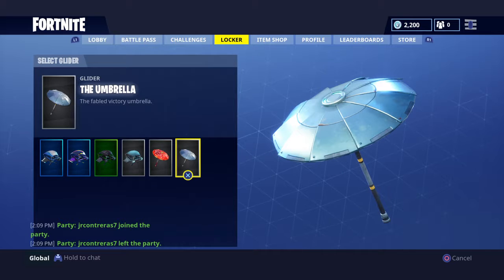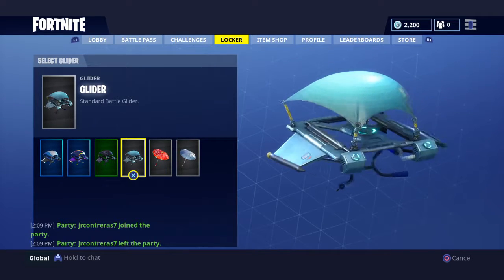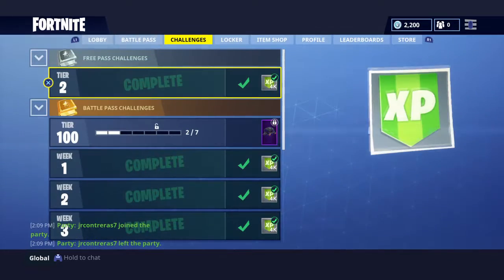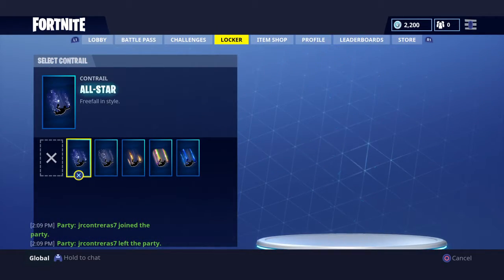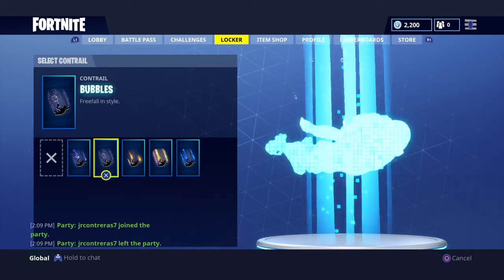A victory umbrella for Battle Royale season three - the fabled victory umbrella, aka the umbrella, aka the noob umbrella. But this is the noob one - if you have this you have to have won. Congrats. Now we have the contrails: Fruit Fall, All Star, Bubbles, Flames, Rainbow, and Ultramarine.